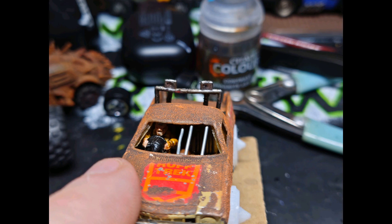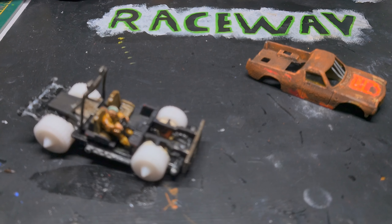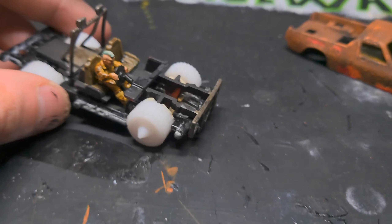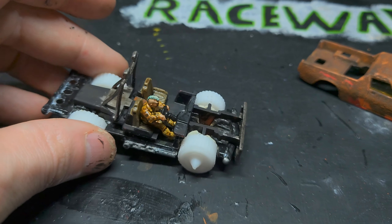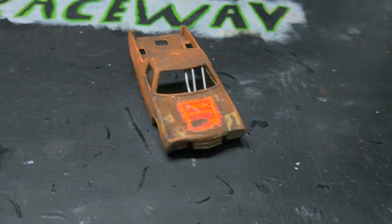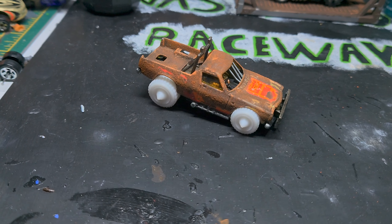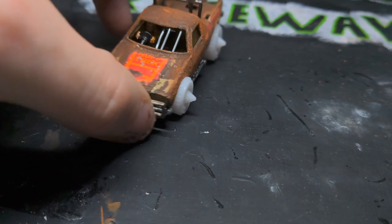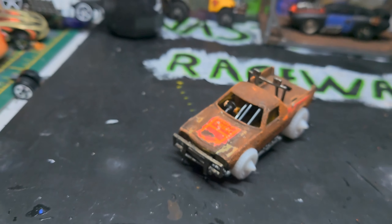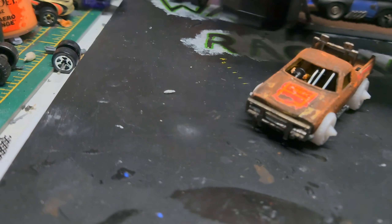We've got the wheels stuck on, got the little dude in there all painted, and stuck some bars on it. But it just seems to be lacking something. The inside - just a speed paint from Citadel for him. He needs some detail but he doesn't need too much. And yeah, so that is the main car and I think it looks good. You can see there's a couple of bits of silver in there and I'm going to go with a different technique for the silver.